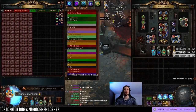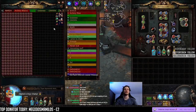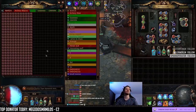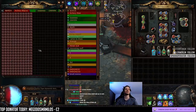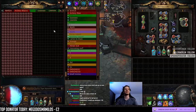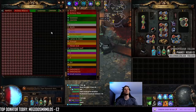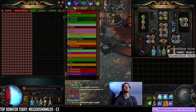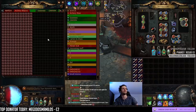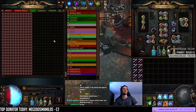That is half a quad tab of Watcher's Eyes — that is 288 Uber Elder Watcher's Eyes. These are 6.5x each on average on trade, so that is 1872 exalts. At current mirror price, that's 5.3 mirrors. That's a lot of eyes. I think 144 or 160 of these are from Xianu and the rest...